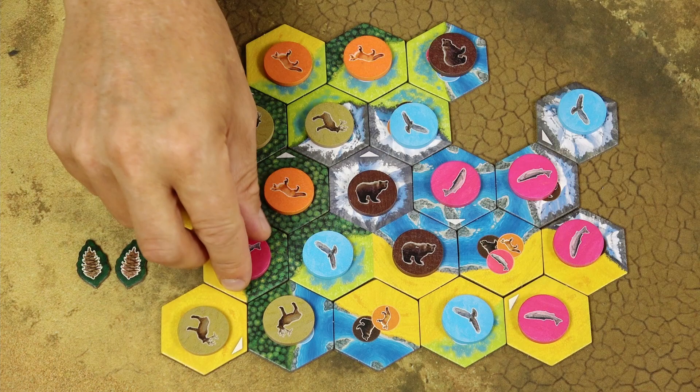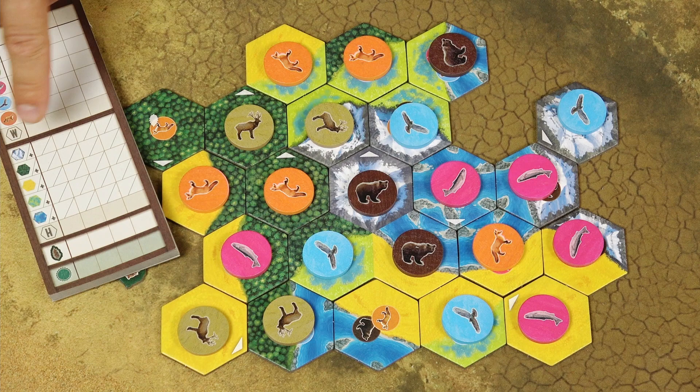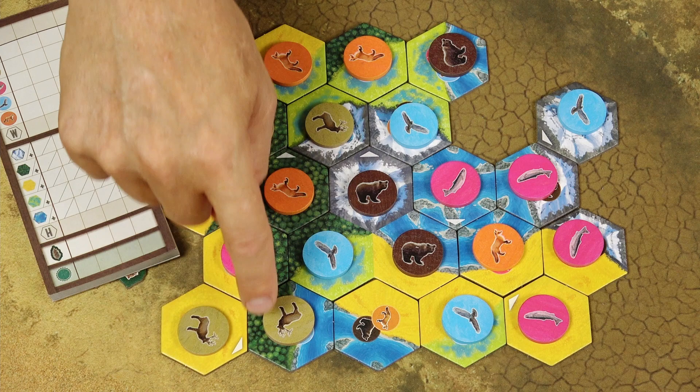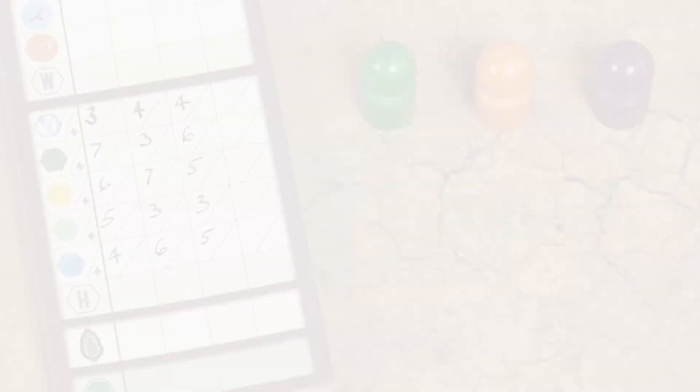After scoring the wildlife cards, score victory points for your habitat types. For each type, look at the largest contiguous area of that habitat type and score 1 victory point per tile. For example, mountains spread across 3 adjacent tiles score 3 victory points — you only score the 1 largest area. Forest here has 7 tiles — that's 7 victory points. Prairies have 6 tiles for 6 points, wetlands 5 tiles, and oceans 4 tiles.